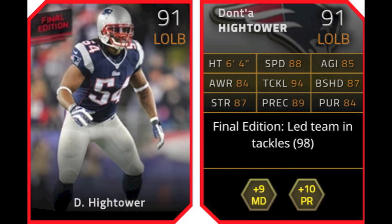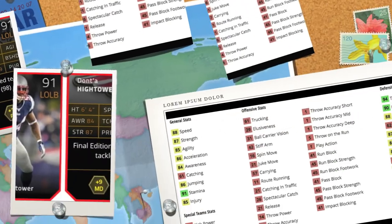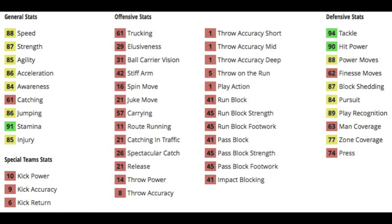So the first card here is Dante Hightower, a Patriot. I'm happy about that. Their Patriot schedule gets released here in just a few hours, and so he led the team in tackles with 98. I wonder if that's 98 solo tackles or just 98 overall. He's got plus 9 to man defense and plus 10 to pass rush chemistries. He's not awful. I'd love to see plus 13 or even plus 11 or 12, but plus 9 and 10 are the staple normal amounts for the cards.